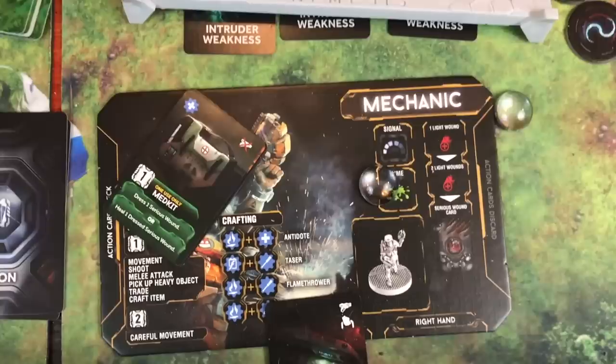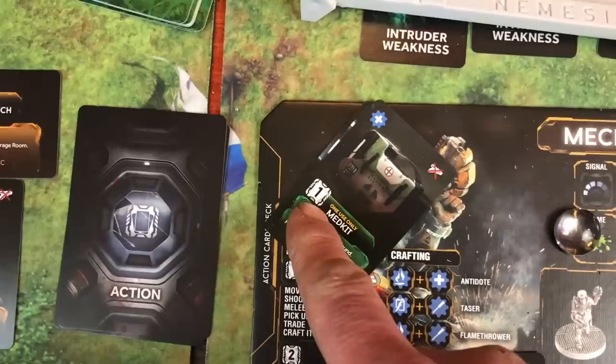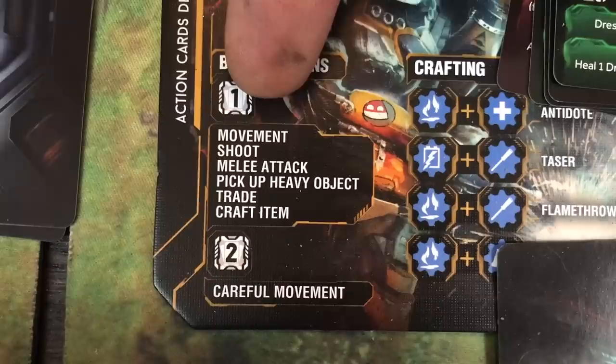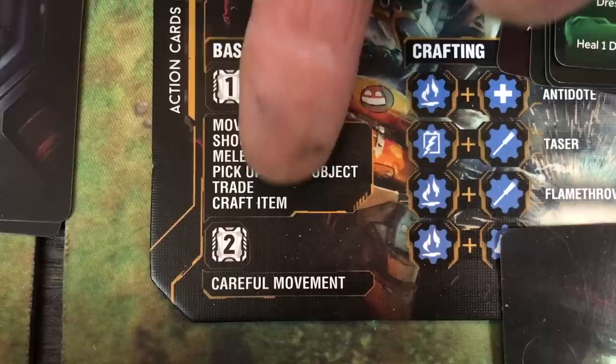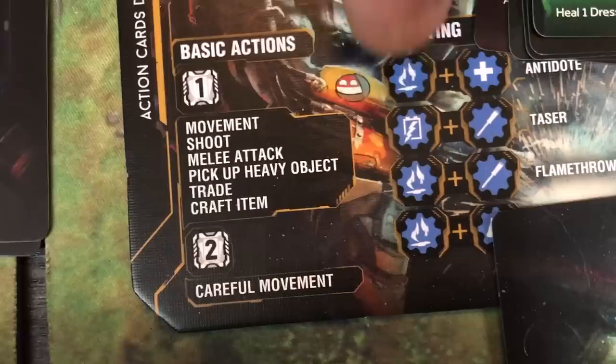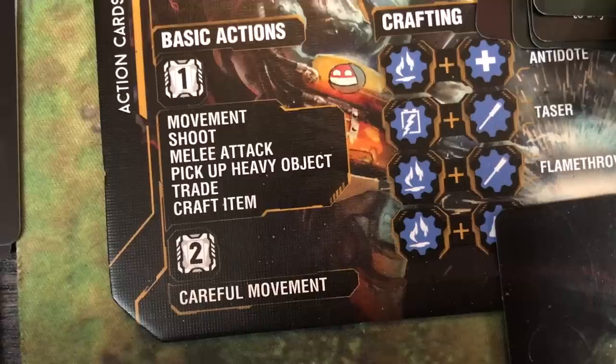Everything you do involves getting rid of cards. This symbol means you have to discard any one card from your hand to do that action. The basic action available to everyone requires discarding a card. So if I wanted to move from one spot to another, I would have to get rid of a card. Shooting, melee attack, picking up a heavy object, trading a craft item — careful movement lets you manipulate where the noise tokens go. If you get some items, you can craft them together to make things that might help you out of a tricky situation.